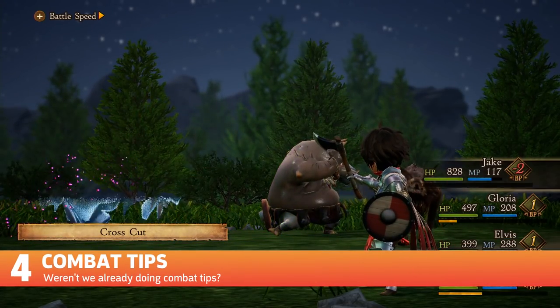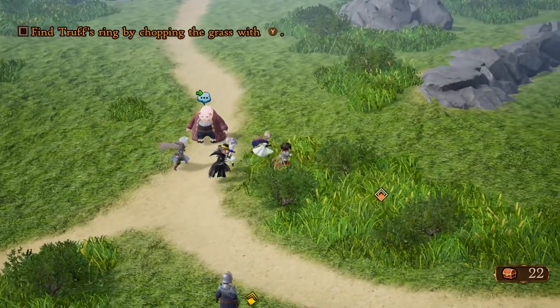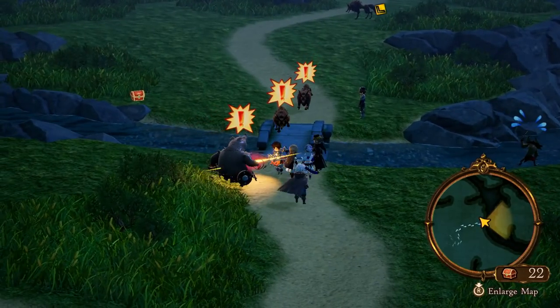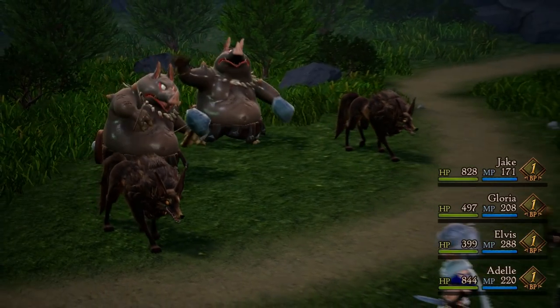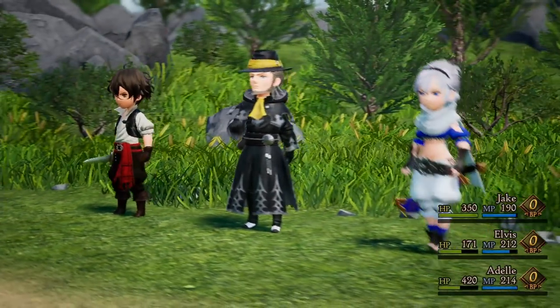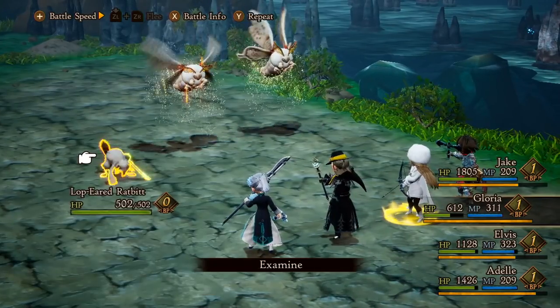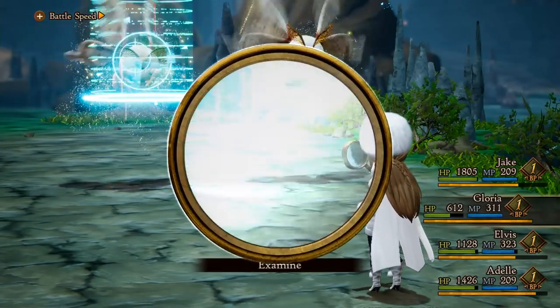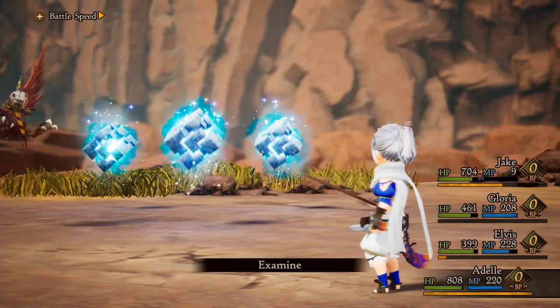Number 4: Combat Tips. Pressing Y lets you swing your sword outside of battle, which can be used to cut grass or smack an enemy before entering battle. If you successfully hit an enemy with your sword before battle, your party will feel brave, meaning they kick off the fight with plus 1 BP; otherwise, they start at 0. General rule of thumb: if an enemy runs away from you, it's weak; if it charges you, it's probably strong. If you're up against a foe you've never seen before, use the magnifying glass item or the Examine skill to see the enemy's weaknesses and HP. The Freelancer job automatically starts with Examine, so you probably won't need any magnifying glasses early on.